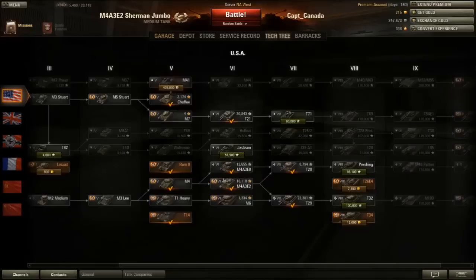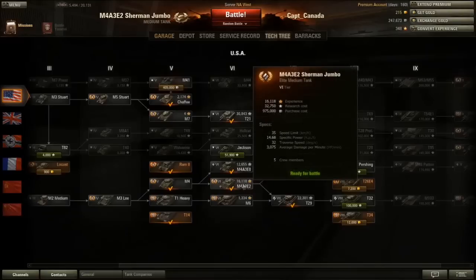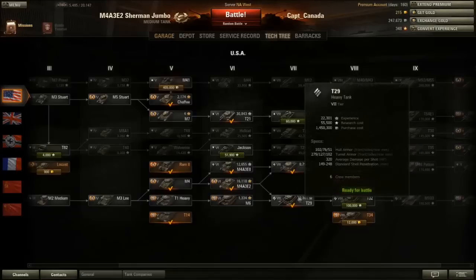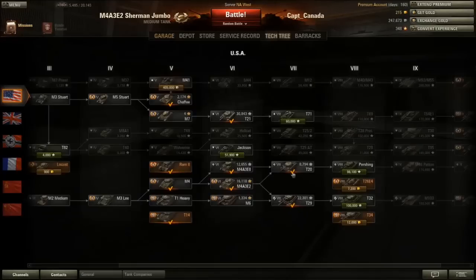It's a bit of a choice. What I ended up doing is I took the EZ-8 first, then moved on to the T20. The Sherman Jumbo I went back to just because I wanted to see what it was like — also as a review. After you do the Jumbo, you get the choice between the T20 and the T29, and both these tanks are quite good.